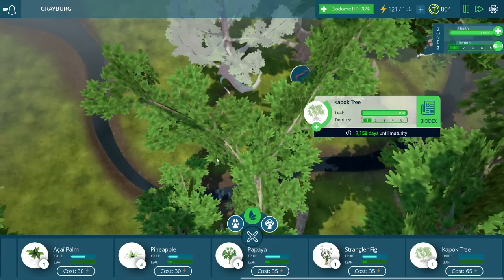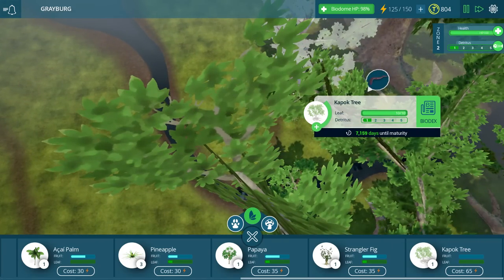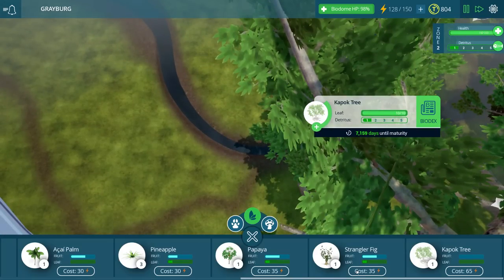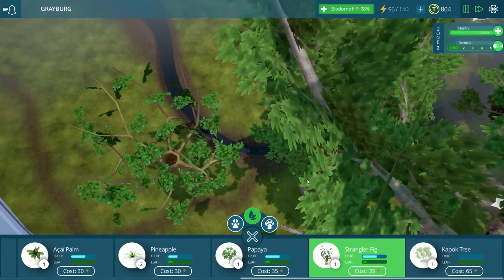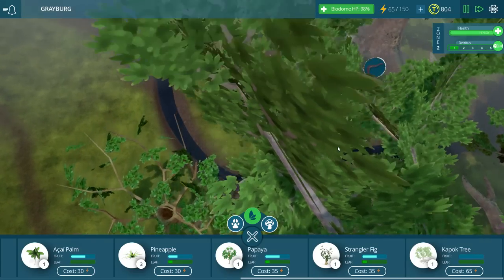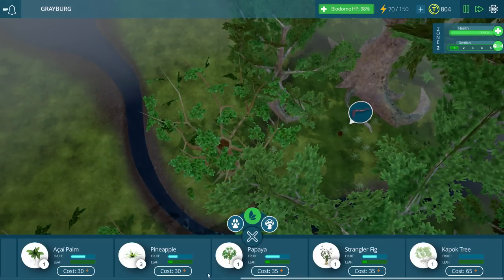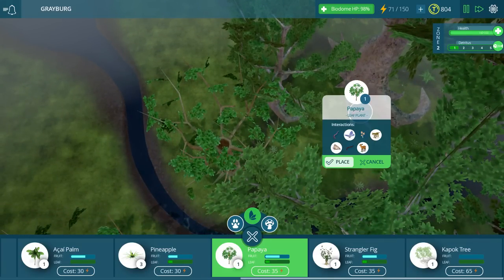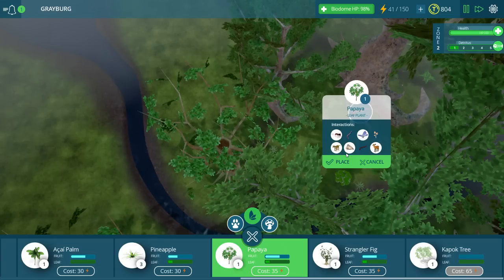But there are some trees and plants out there that are like that, so that does make sense. Let's go ahead and put down a couple of strangler figs over here, because everyone does like strangler figs. They do have some delicious fruit and leaves — they have quite a bit of fruit, actually. We can also put down a couple of papaya trees, and I do so feel like it. Put a couple of those in there.